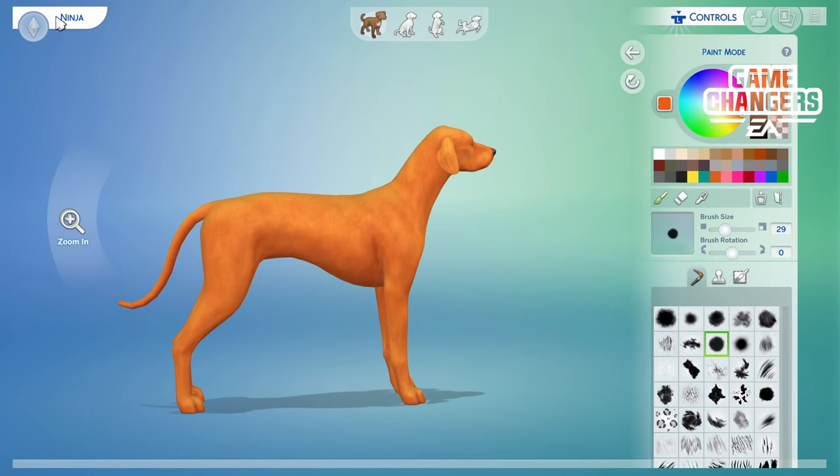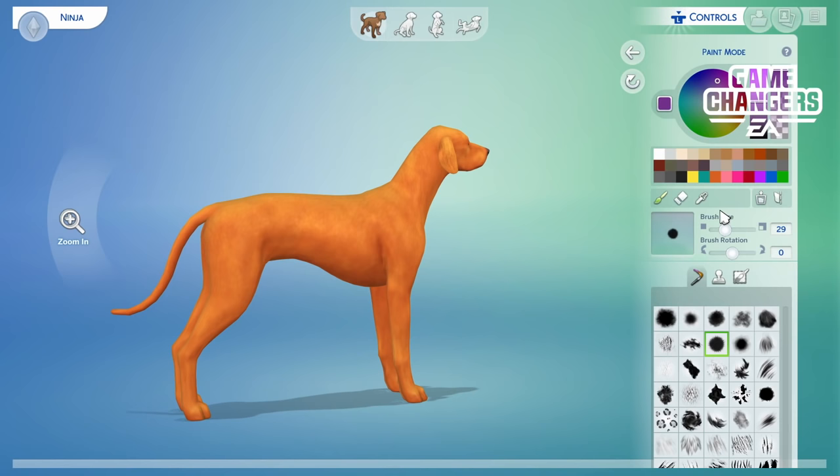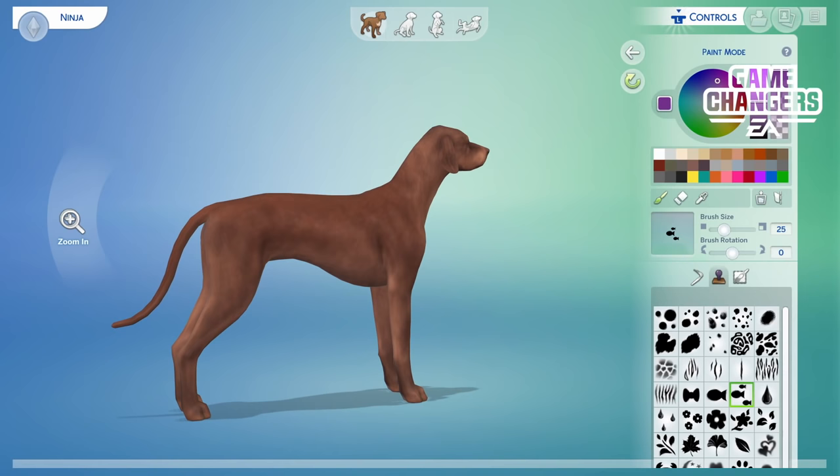Let's pick a different color — we'll do purple — and now I have it on that side but not the other, so it really lets you be creative. You can also erase what you do, pick colors, change the brush size, change your brush location or rotation. There are stamps too — so if you wanted to make it a Dalmatian with purple spots, you could. You can get really, really creative. Make rainbow animals. Make Christmas animals. Make Halloween animals. It is up to you what you want to do, and it is amazing that we have those options.